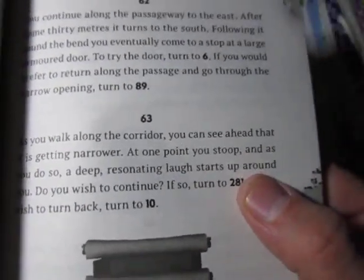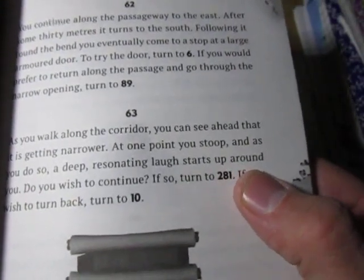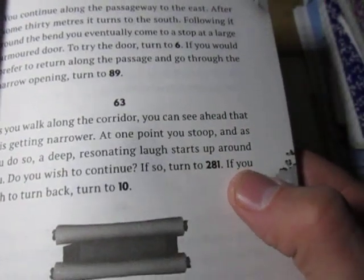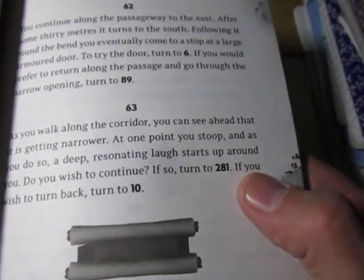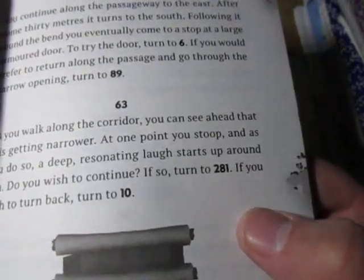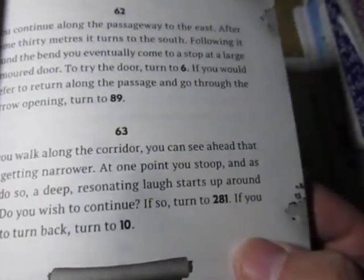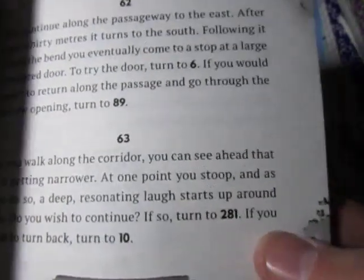You walk along the corridor. You can see ahead that it is getting narrower. At one point you stoop, and as you do, a deep resonating laugh starts up around you. You wish to continue, or you can turn back. Rastan never turns back. Let's see what happens — page 281.